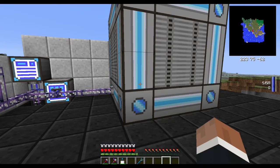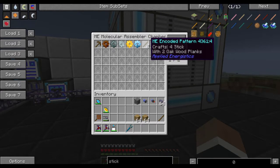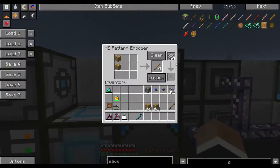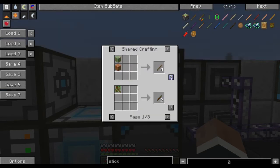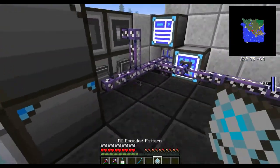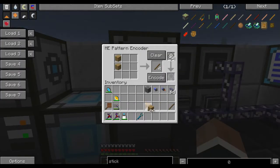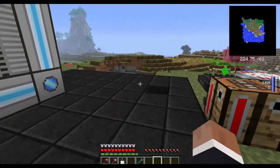For this we are going to need a few certain items. First of all, a crafting recipe in the molecular assembly chamber. So I put in my crafting pattern. Remember, you make that using the pattern encoder by putting in the recipe. You can either use the recipe by shift-clicking and clicking encode, or you can put the items in manually, like so, and just encode it.